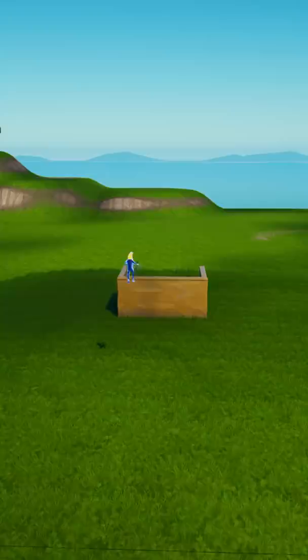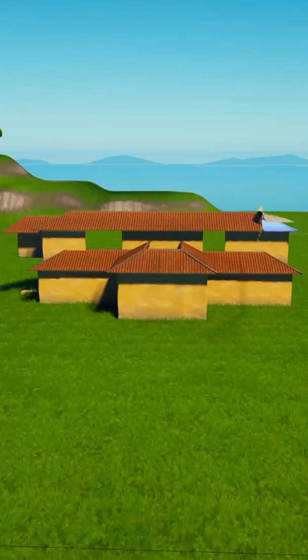I thought it'd be fun to build a casita from Encanto in Fortnite, so I started by building the exterior of the casita. This was surprisingly difficult because the walls are all pretty custom, including the roof, which has all sorts of different sizes.